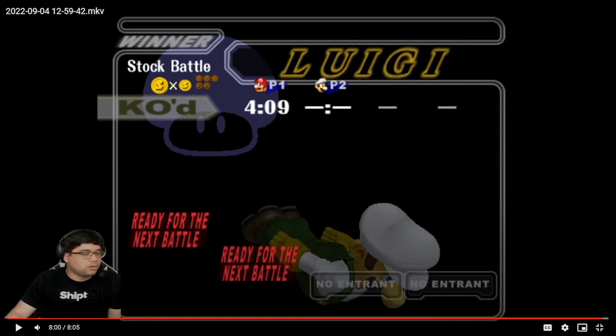Yeah, that's all I got for you. Work on your combo game — make sure Luigi is at a combooable percentage before you start doing stuff because he'll just nair out of everything. It's scary — he's a soft counter to Mario, that's for sure. Okay, well hopefully that helped out. Peace.